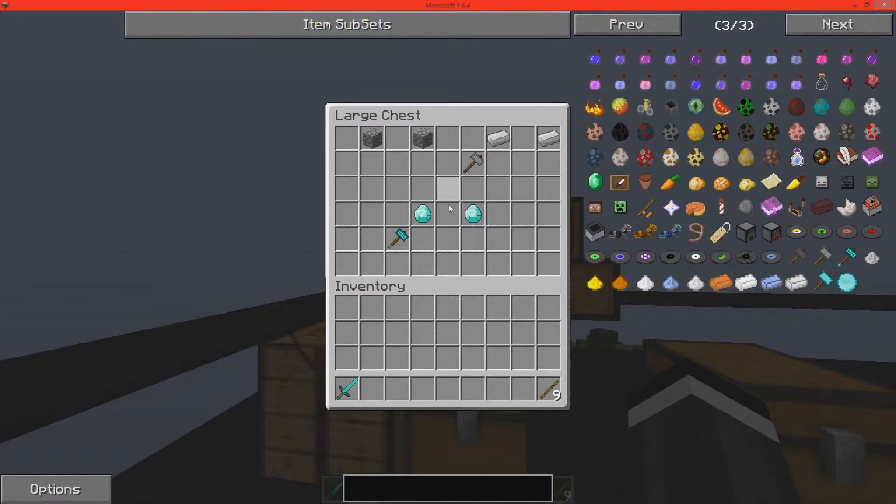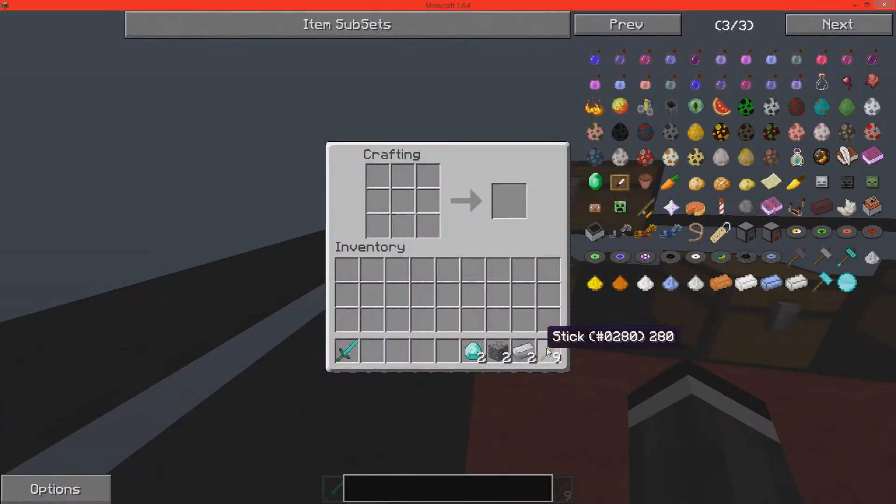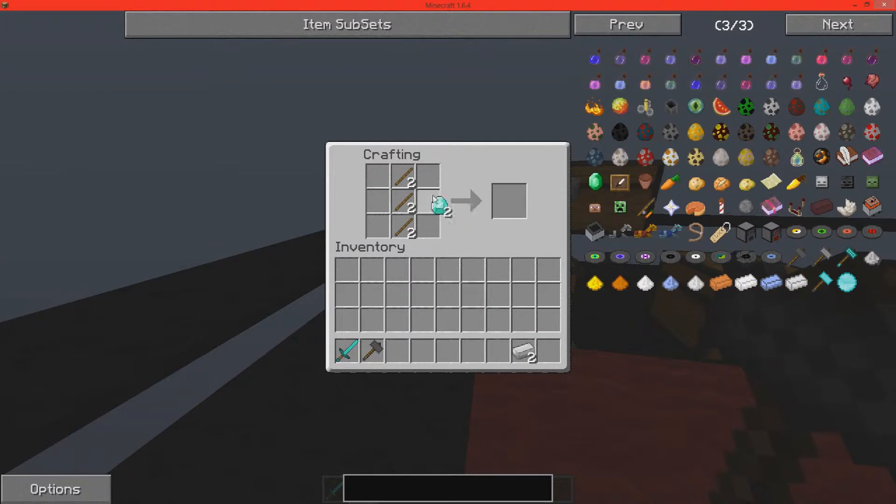As you can see, this is Minecraft 1.6.4. Hopefully he is updating to 1.7, if not 1.8. So the first thing we'll do is craft the stone hammer, then the iron hammer, and then the diamond hammer.